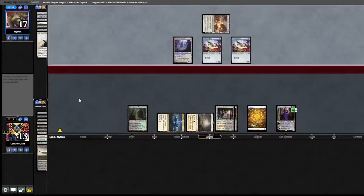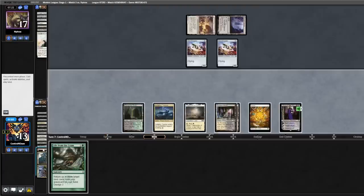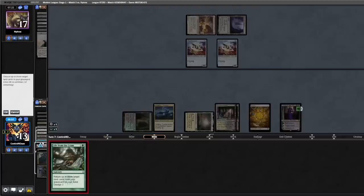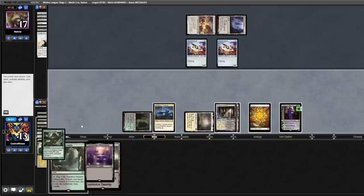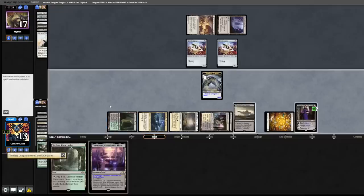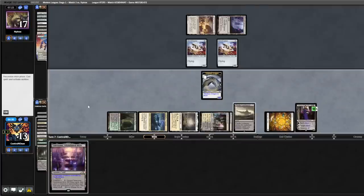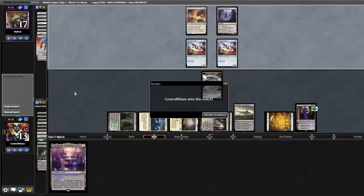Opponent activates their Nexus, attacks Liliana — we bring back the Loam. We got a Timeless Dragon, dredge, bring Takanuma, Castle, and Verdant Catacombs back to hand. Play out the Castle, bring back Timeless Dragon, plus Liliana, discard the Verdant. We're pretty close to having this locked up. Opponent scoops.